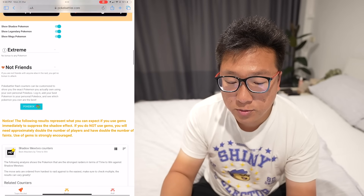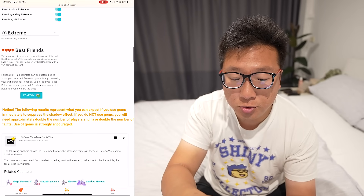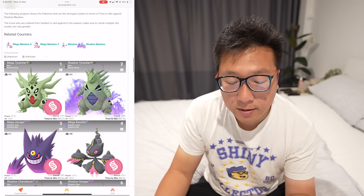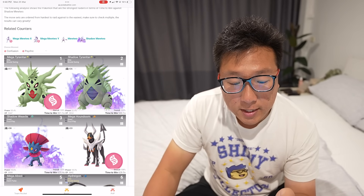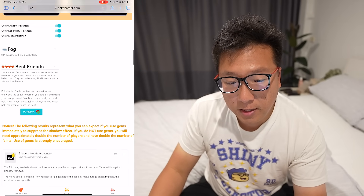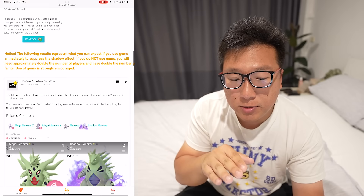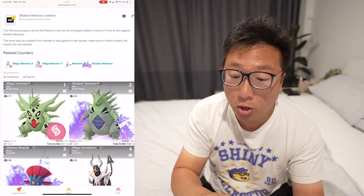That's basically what I use. I'll put the link in the description — go ahead and check it out. You can choose best friend and select foggy weather, which is rare but boosts Ghost and Dark type moves for fighting Shadow Mewtwo. If you find foggy weather and fight one using Confusion and Psychic, Mega Tyranitar with Bite and Brutal Swing will take it down in 521 seconds, making it quite manageable. Note that shadow legendary Pokémon have 60% health, and the timing shown assumes you do not use items — using items will reduce the time significantly.